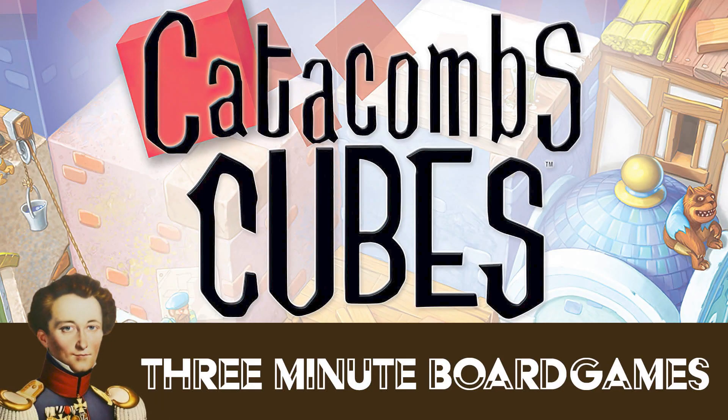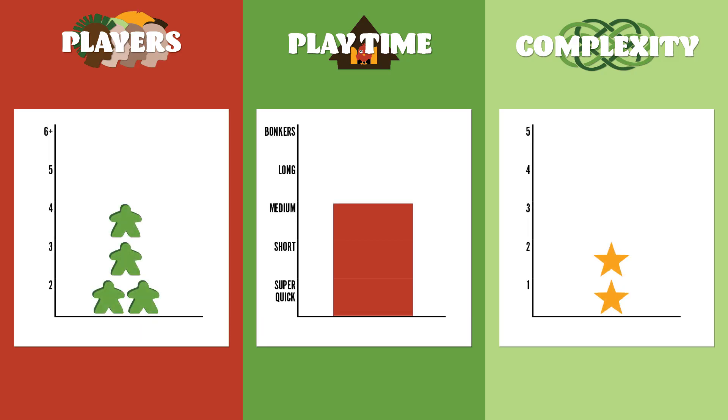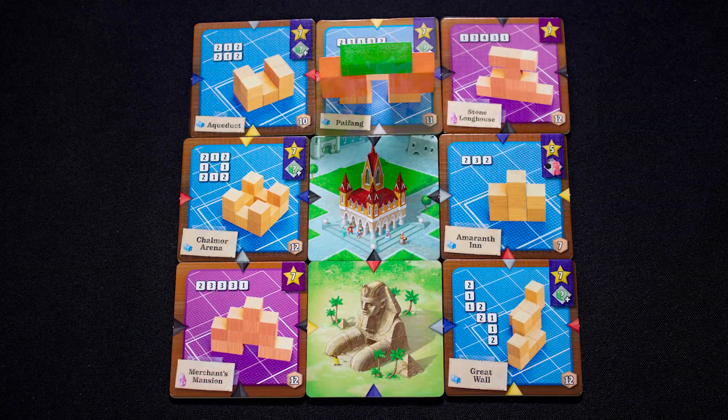Kia ora koutou and welcome to Catacombs Cubes — an about three minutes review. A review copy was used. It has a solo mode and is a game for one to four players with a medium playing time and pretty simple rules. In Catacombs Cubes you are the builders of the town of Stormtrine, trying to build the most prestigious and outlandish buildings.